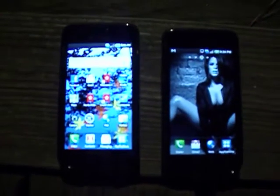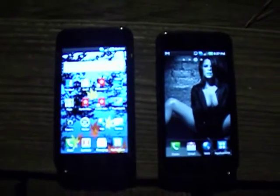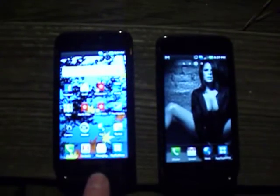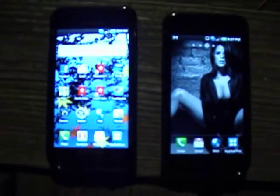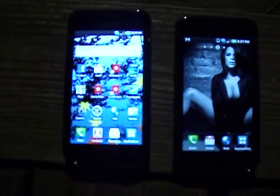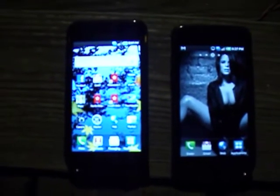I thought I'd try and make a short video about the difference between the original stock ROM and the new updated leaked ROM for the Vibrant. I've got my wife's Vibrant here, which is completely stock, and my Vibrant here, which is rooted, running the leaked updated ROM. The only other modification I made to it is I've deleted some of the bloatware and added an accurate battery notification. That's the only real modifications I've made to the phone.